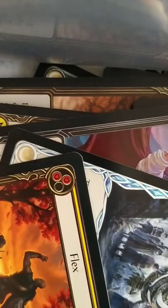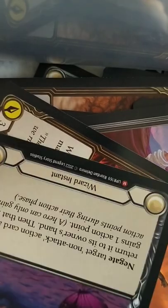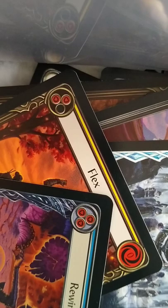We've got a generic rare in yellow which is Flex. And then we've got our first M, which is a foil blue Rewind — it's a wizard instant. It's got: negate target non-attack action card and return it to its owner's hand, then that hero gains one action point.